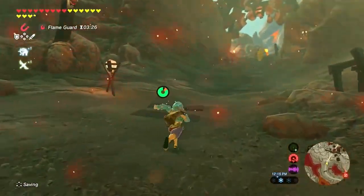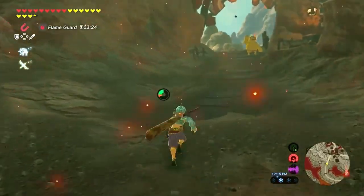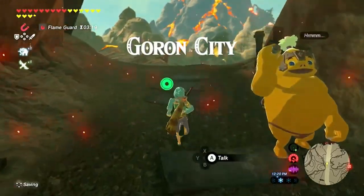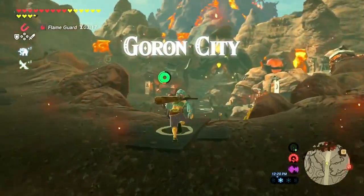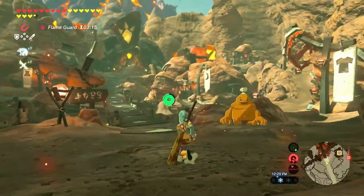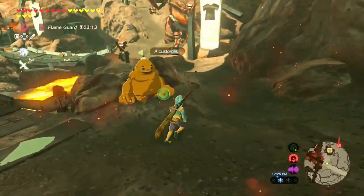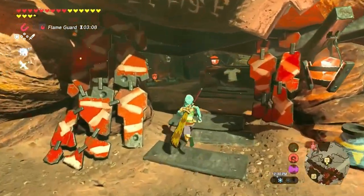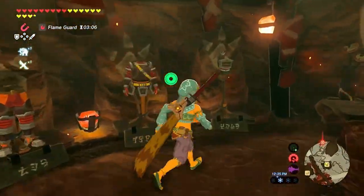Alright guys, we are actually about to enter into Goron City. The Goron NPC says 'what's this girl doing here.' As soon as you come in, look to the right — you guys see that shop? That right there is where you need to go to purchase the fireproof outfit.